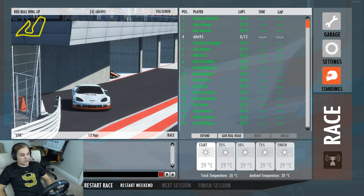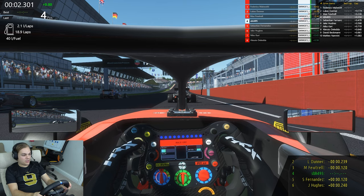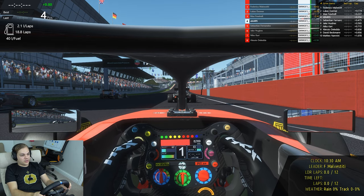12 laps is the race distance, which is approximately half of what one of the races are in real life in the Formula 3 category around here. Here we go, set off on this formation lap. Formula 3 on rFactor 2 around Austria.